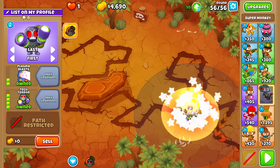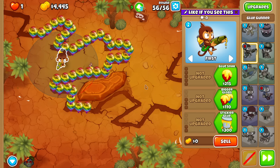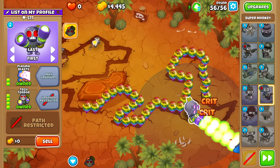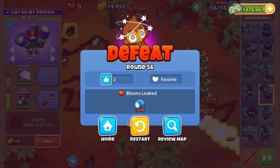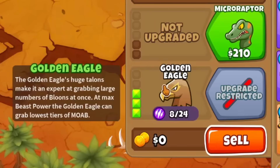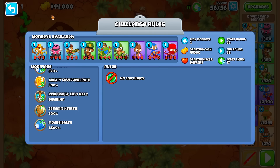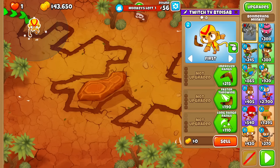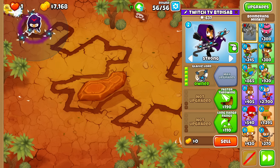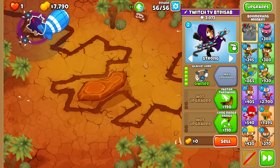The ability cooldown rate is 300%. I don't think a tech tier would work. As far as I'm aware, there's no way to stall the MOAB - not even glue gunner can be used as MOAB glue. And interestingly enough, the MOAB is much faster - it exits before the rainbows do. They did change the eagle recently. The beast at max - the golden eagle can grab the lower-series MOAB, but there's only one beast handler. This might sound out of left field, but Glaive Lord - it does a DOT.